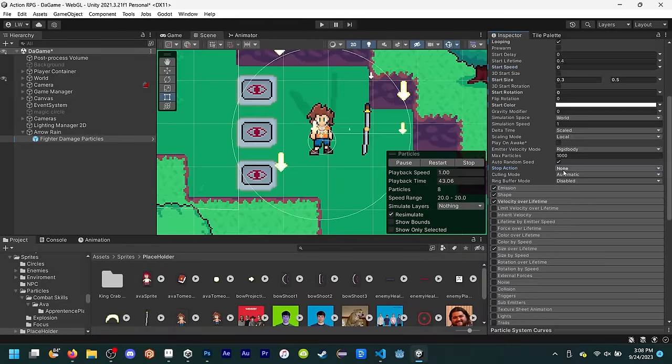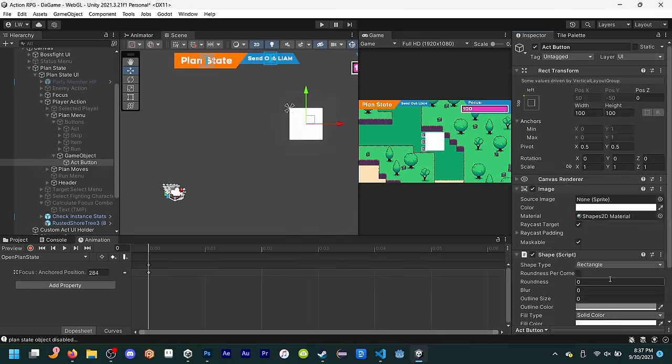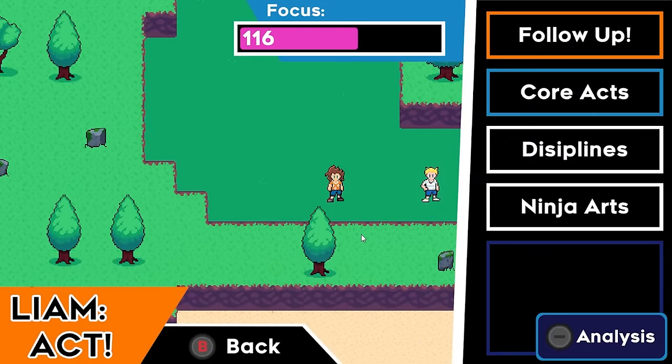After that, I decided to work on the new layout for the act selection screen, since this new screen is how you'll be triggering the follow-ups. The new act screen splits acts into four sections: the follow-up, core acts which the character can always use no matter their job, their main job's acts, and their secondary job acts. I'm not implementing secondary jobs yet because I still only have one job for Yuri and Ava, and the ninja barely works, but I put a category in there for it as well.